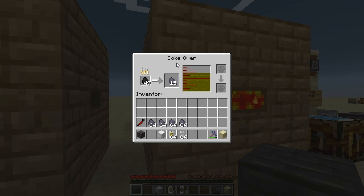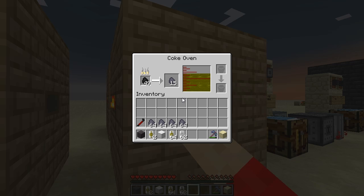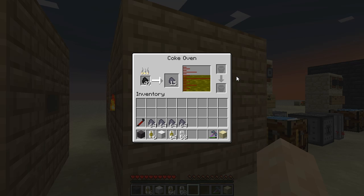A by-product of this will also be coal coke, which can be used as a substitute for coal. It's actually twice as powerful as coal, so you can use it in any of the BuildCraft engines, furnaces, or anything that requires coal as a fuel source. To get creosote oil out, you can take a can and right-click on the Coke Oven to get a creosote can. Alternatively, you can put cans inside the Coke Oven and it'll fill them. You can also pipe liquids in or out using BuildCraft and liquid pipes.